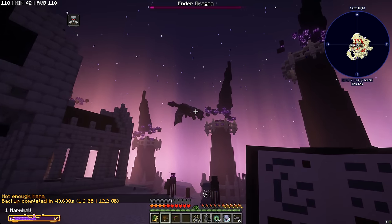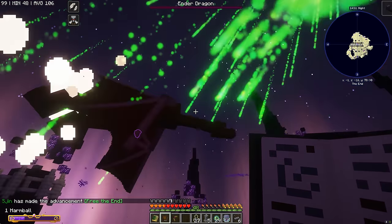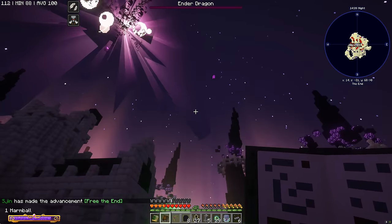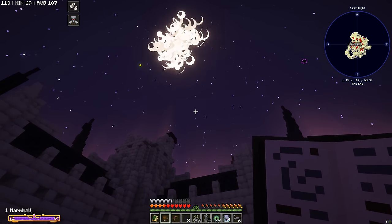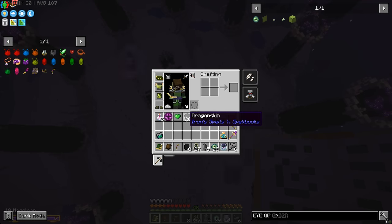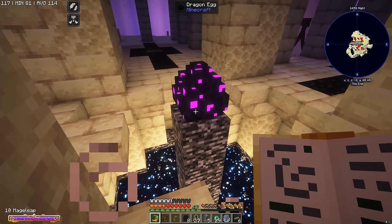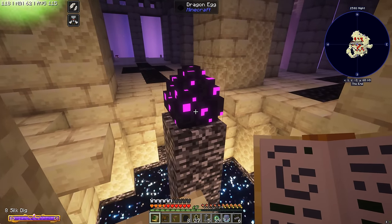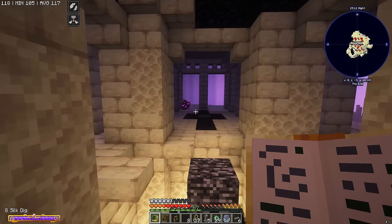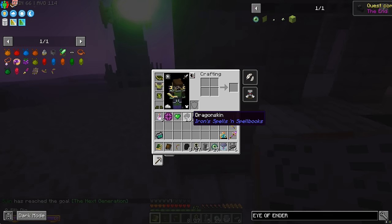Where has he gone now? Come here dude - Mage Leap! Here we go - death from above! Yes, we did it! Let's grab the loot - amazing loot of legends. Now what's this up in the sky? Dragon skin - interesting. And the dragon's egg is over here in the middle. I believe what we can do is maybe use silk dig to grab this. We got a dragon egg - amazing! Quest complete.